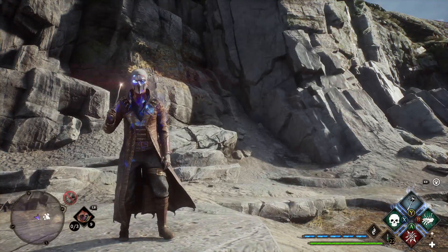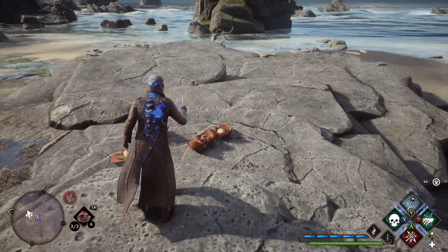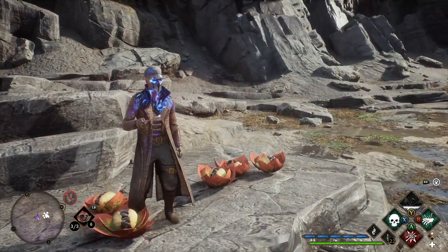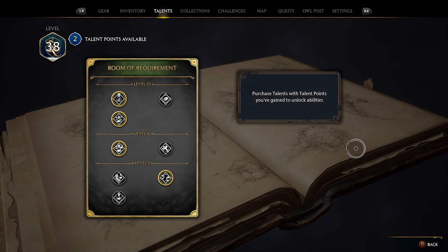Drink the potion, trigger the Lumos spell because it has the smallest cooldown, switch to your Cabbages, and now you have Focus Potion which will give you Avada Kedavra back in basically 20 seconds. Meanwhile, Cabbages will one-tap every enemy.